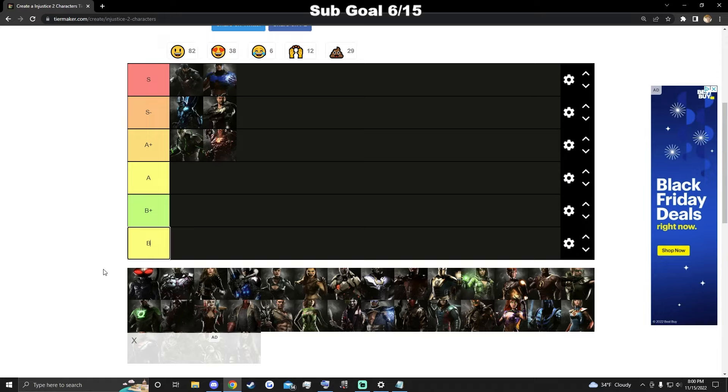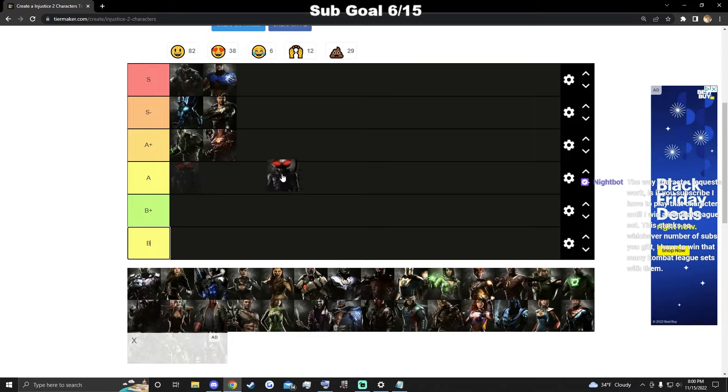Black Manta has really good pressure and good normals, but his damage isn't too great — just solid. S-tier characters are really cheap, and he doesn't do anything cheap besides locking you down a little with his jump kick and rockets. He would need either insane damage or a cheap mix-up for me to put him in S, so I'll put him in S minus.